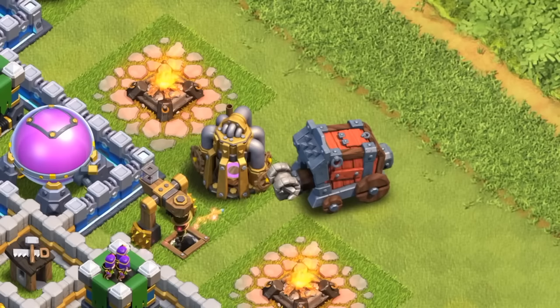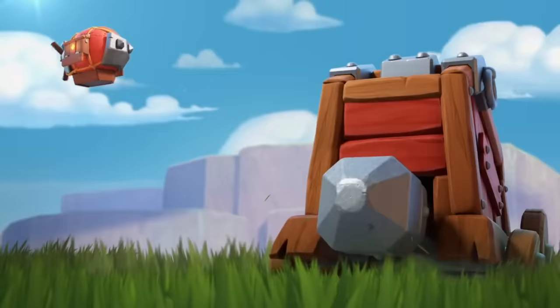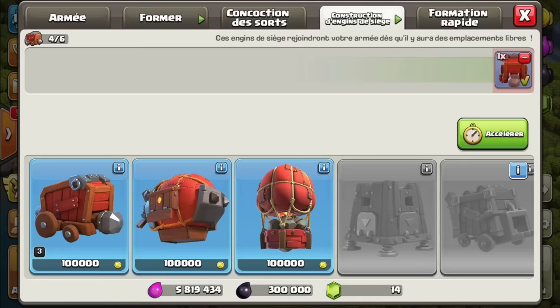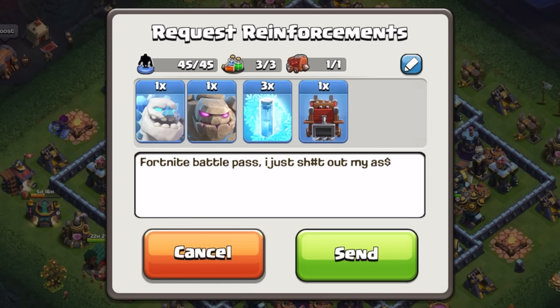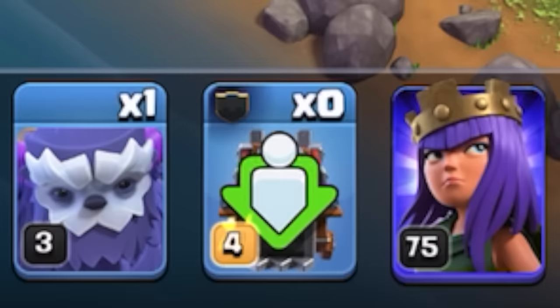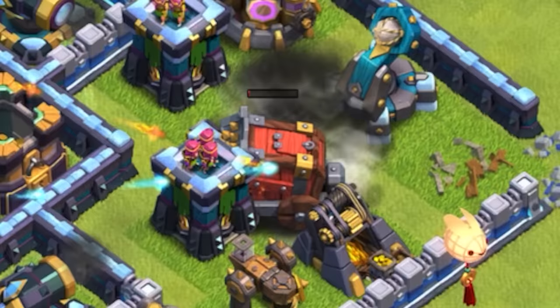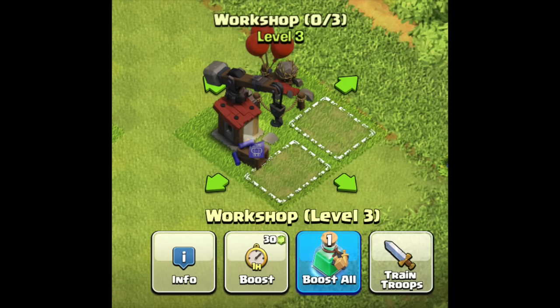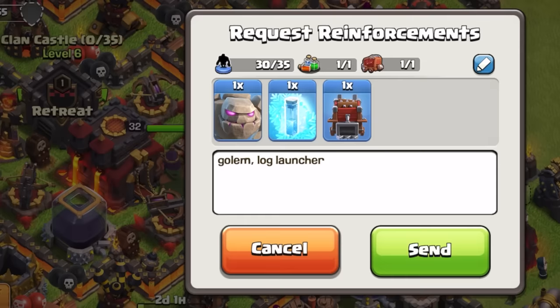Surely you've seen these massive machines rolling around — or flying — attacking and deploying troops. Those are siege machines, which are special weapons created in the workshop unlocked at Town Hall 12, that carry your Clan Castle troops. Each type of siege machine offers a unique method of transporting and deploying your troops during attacks. If you request a siege machine and troops, that siege machine will be full of troops, and when it gets destroyed or you manually click on it a second time, it'll deploy the troops. But they don't need troops to work — you can train your own empty wall wrecker and use it like that; it'll still wreck walls. And despite unlocking the workshop at Town Hall 12, you can request a siege machine starting at Town Hall 10 in your Clan Castle.